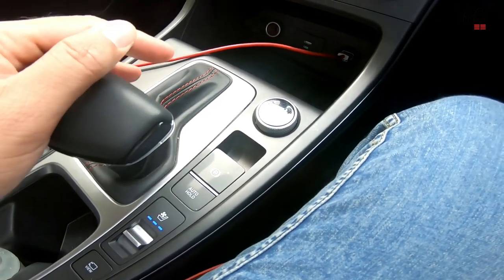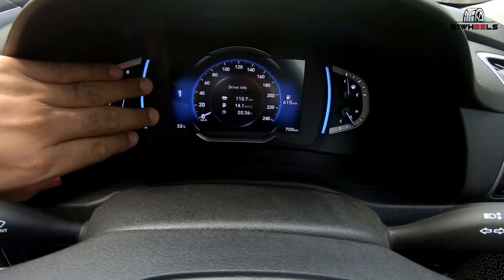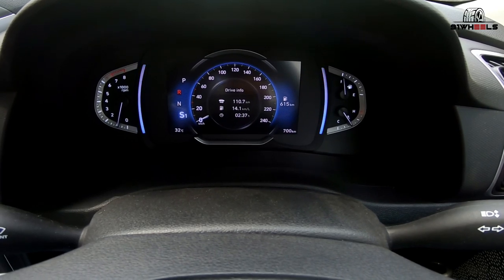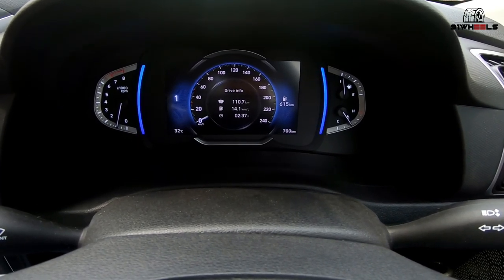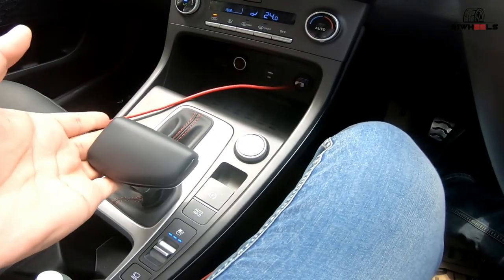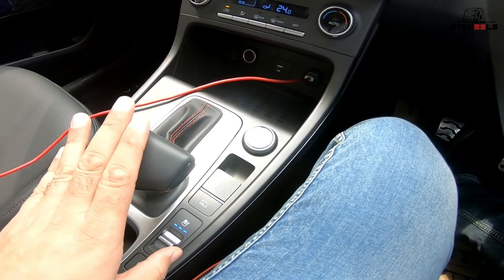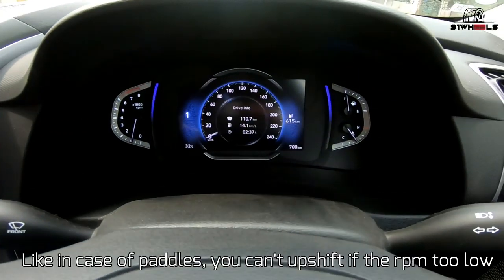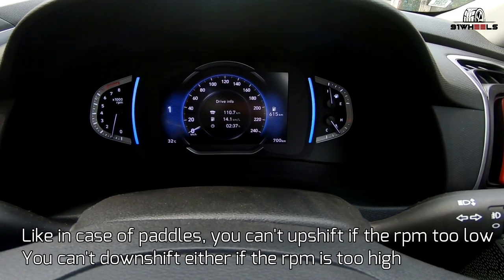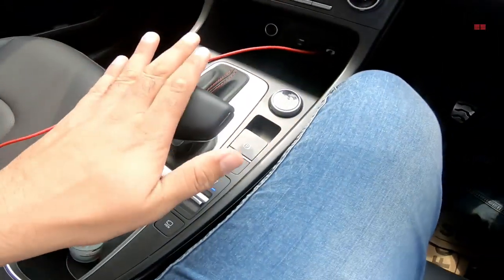When you start using the gear lever in sport mode, the S1 indicator changes to a manual gear reading. To demonstrate: flicking from D1 gives S, and pushing down takes you into manual control. Just like the paddle shifters, you can use the lever up or down to change gears. The same safety rules apply — you can't rev the engine to the limit, it will upshift automatically, and you can't select a lower gear when RPM is too high, or a higher gear when RPM is too low.